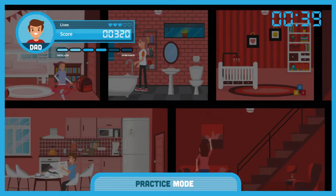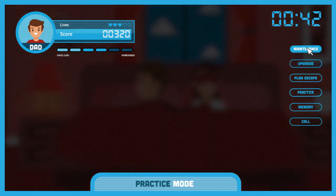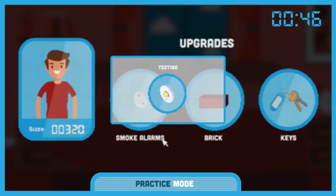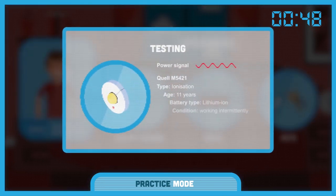Now the thing is, the fire might start at any time, so there's a couple of things you want to do straight away so you're ready. First off, test the smoke alarms and check their stats. If they don't work or if they're over ten years old, they'll need an upgrade.